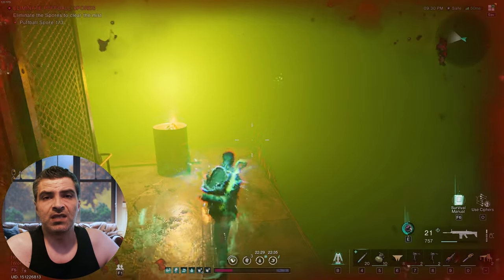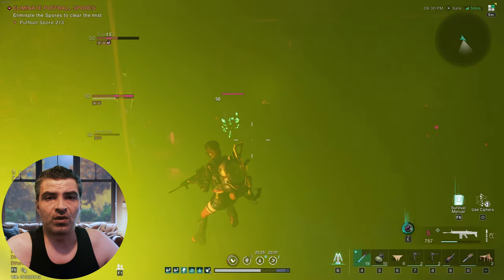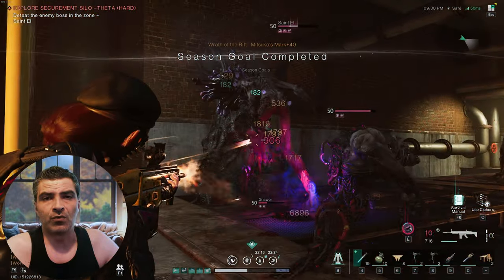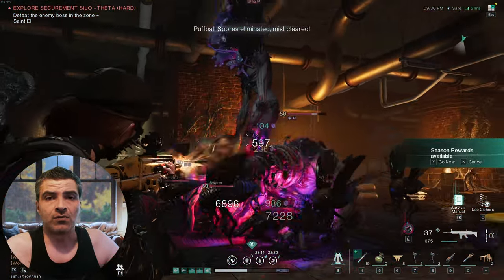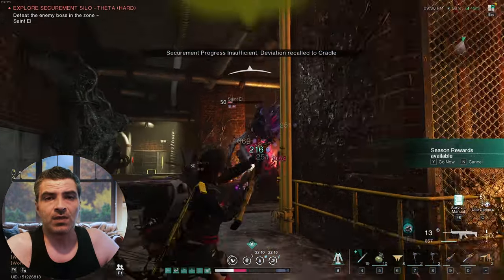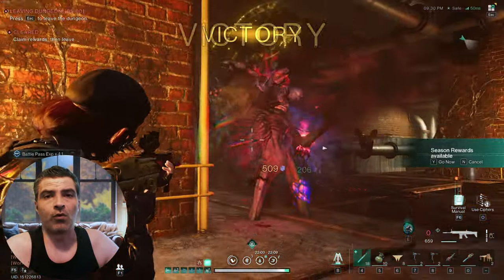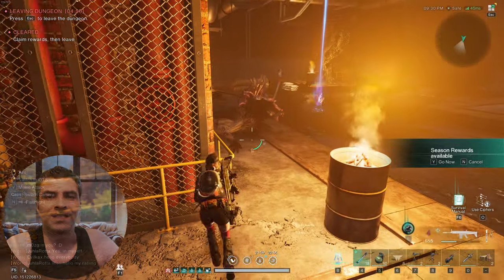Hit his weak spots, still spawn the dog to take aggro off you, and go to town. There are 3 or 4 storage crates around this room if you want. It's not as easy to farm as other silos on higher difficulties in my opinion, but it's worth it. As always, if you have any questions, tips, or video suggestions, post them in the comments — I read them and try to answer all of them. Thank you for watching and until next time, take care and see ya.